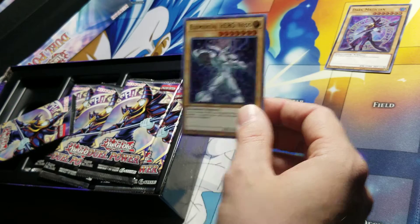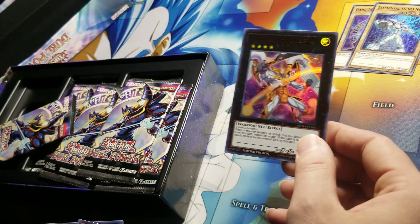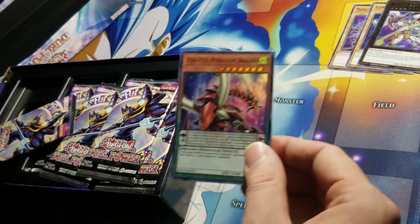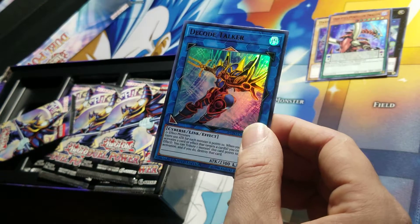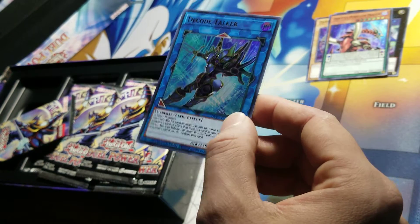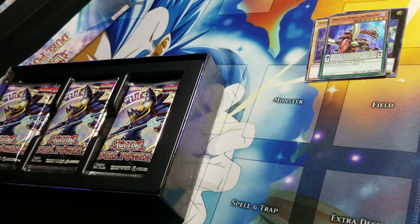Let's get right into opening this pack of reprints. We've got alternate art Dark Magician, alt-art Elemental Hero Neos, alt-art Stardust Dragon — which is the one I'm deciding I want to keep out of all these. Then we have alt-art Number 39 Utopia, alternate art Odd-Eyes Pendulum Dragon. These look pretty nice actually. That's a really nice Decode Talker — I might keep this one since the value's not going to be too high on it.